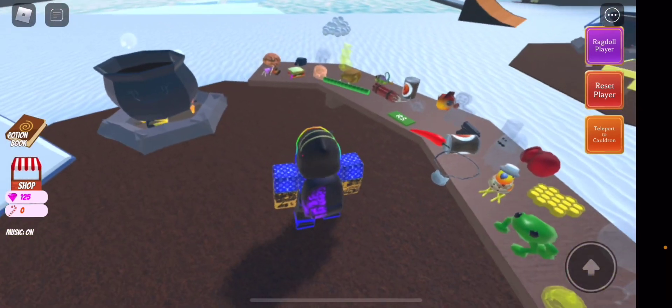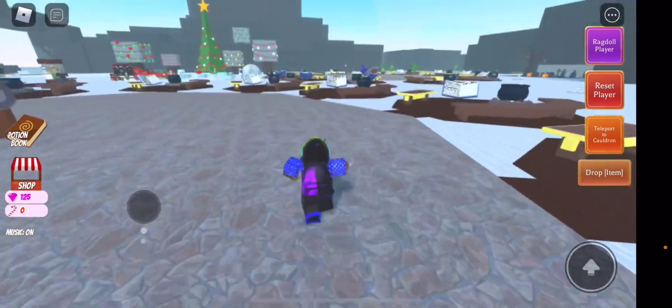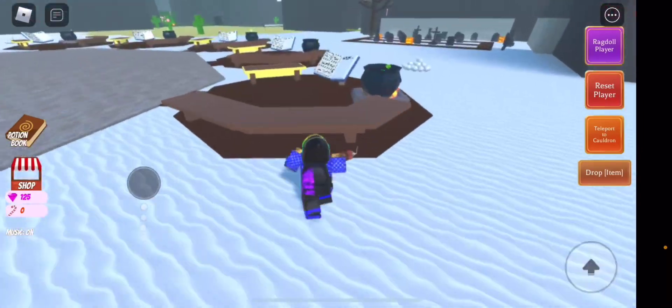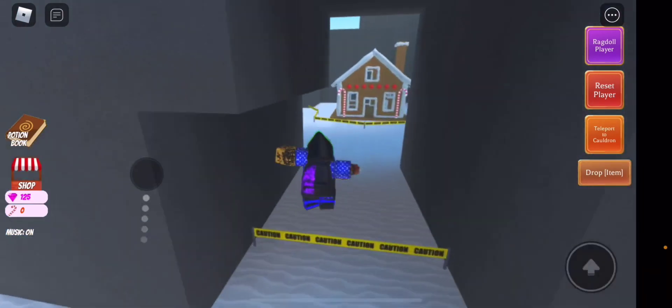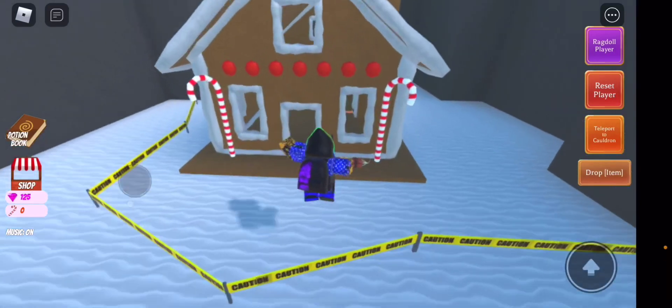Let's actually begin. First, what you want to do is grab a dynamite and literally just follow where I'm going right now. We're just going to run over here — if you follow every single step I do, it's pretty easy. Once you go over here you'll see this little area, and you go into the house.